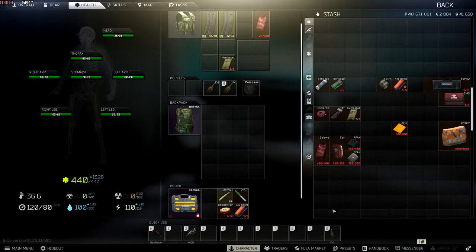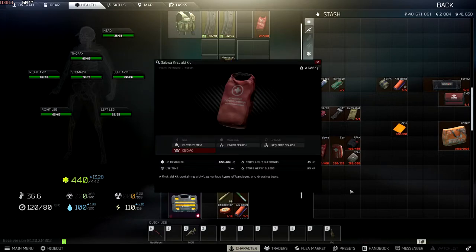There are other items that can handle bleeds and HP together: the Salwa, the CAR medkit, the AFAK, and the IFAK. These are basically an AI-2 mixed with a bandage and a heavy bandage. The Salwa, for example, will restore HP just like an AI-2, but it can also stop light bleeds and heavy bleeds. Normally you wouldn't use it to stop heavy bleeds because it uses a lot of durability — a Salwa uses 175 durability out of 400 just to stop the bleed, not including the HP you need to heal afterward.